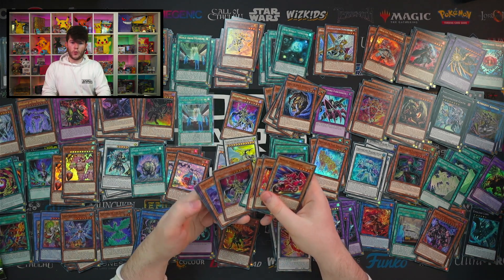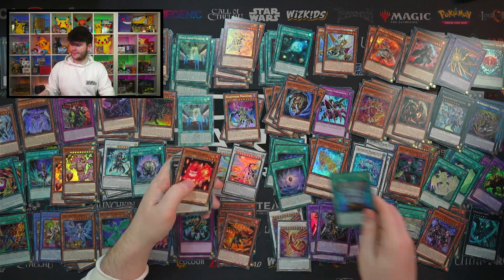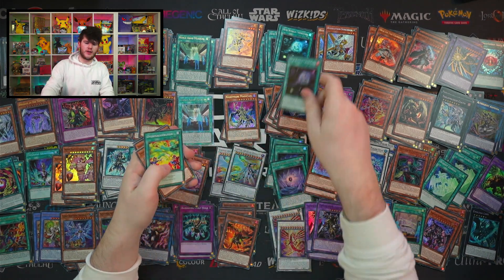We got the second copy of Nightmare Magician — pretty sick! Noble... there's Infernoble Almas! I was saying we hadn't seen Almas for a while, so that's good. New World Armitar — nothing crazy out of that last box.